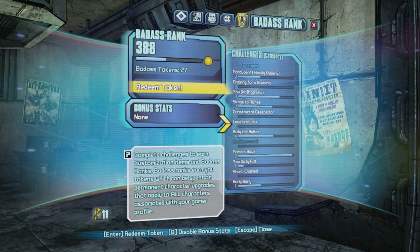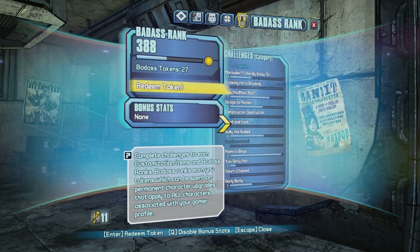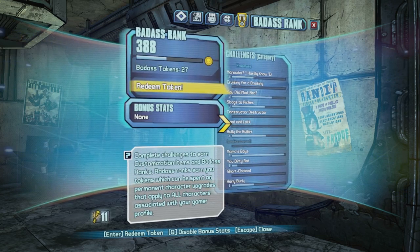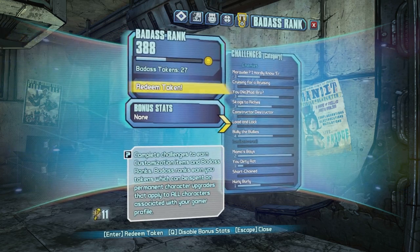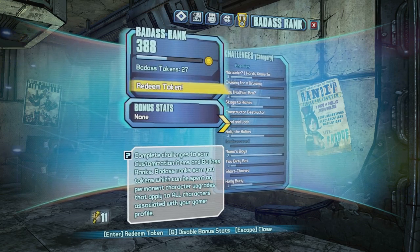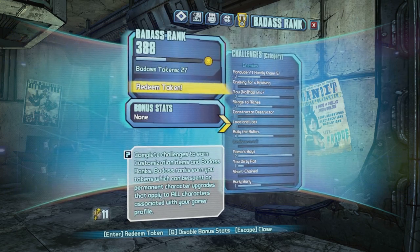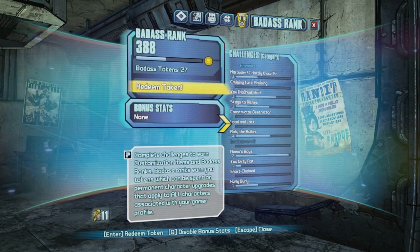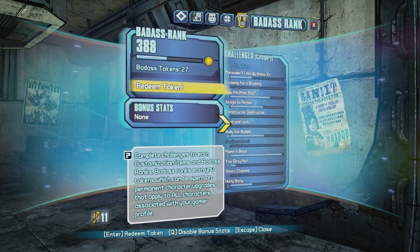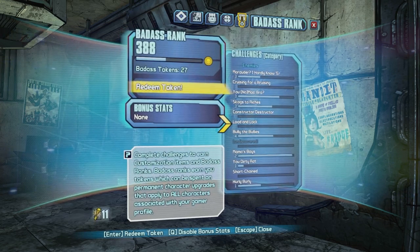That is why you just remove your profile from the folder rather than delete it. If you have a high badass rank of, say, a hundred thousand, you will have to redeem a hell of a lot of tokens, and that could be pretty time consuming. So just use the keys, get the loot, quit the game, replace the profile file with the original profile file, get back into the game, and enjoy your new gear.